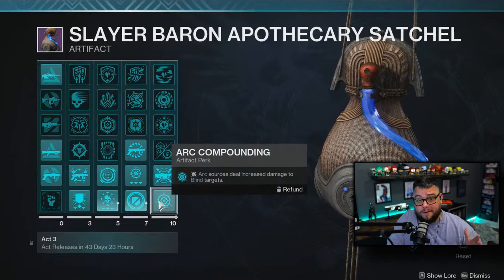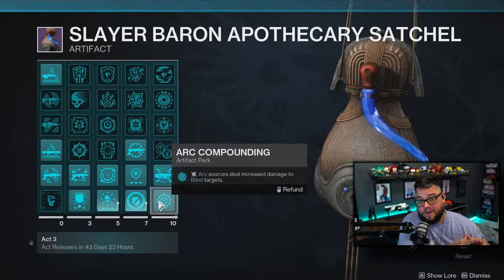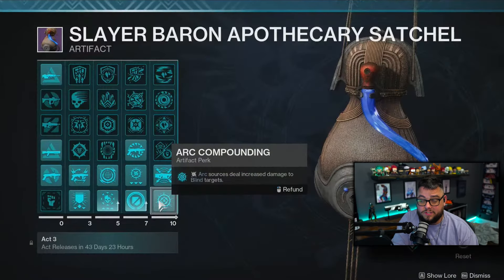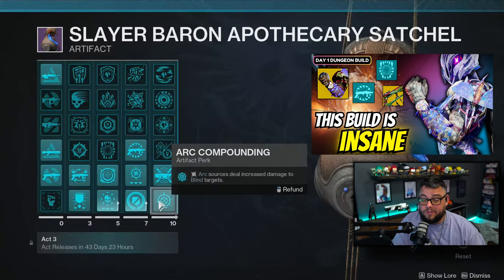there's going to be a perk called Arc Compounding. This one's going to be for everybody and mostly focused towards the buff on Xderis. This makes it so that Arc sources are going to deal more damage to blinded targets, which will coincide with a lot of your Arc builds that you're doing with this Artifact. And anybody running the Mothman build that I posted on YouTube a few weeks back is really going to love this Artifact Mod.